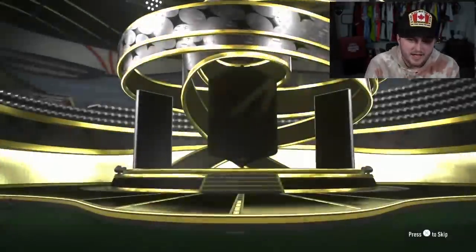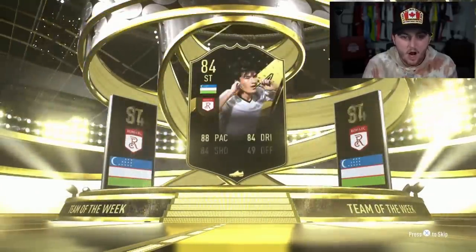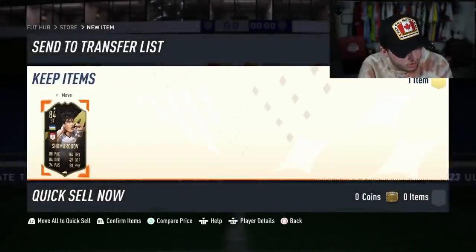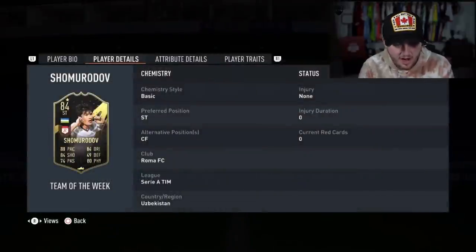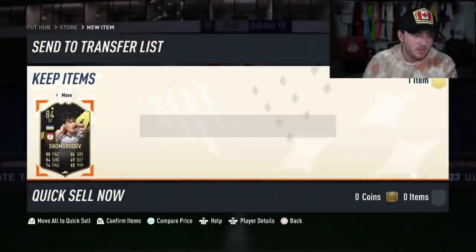Next team of the week pack is for an Arsenal fan. Is there any Arsenal inform? Saliba? Never mind. Oh, that's actually pretty good though - Shmuridov. This card is apparently absolutely incredible in game. I haven't used him, but he looks great. He actually looks fantastic. So that is a big W. We'll take that.